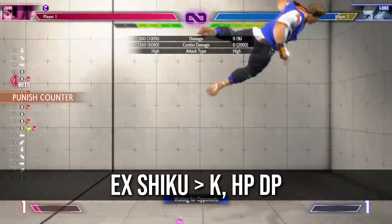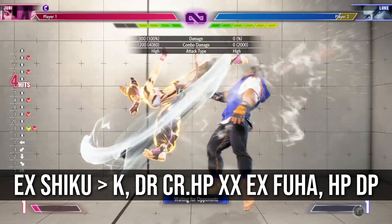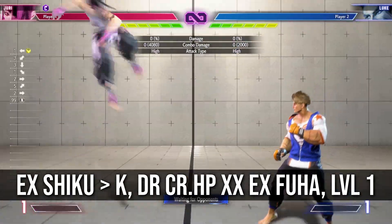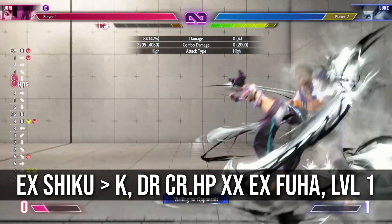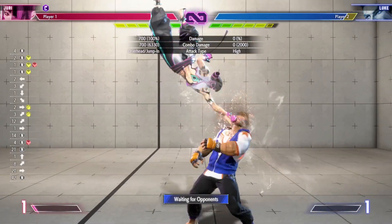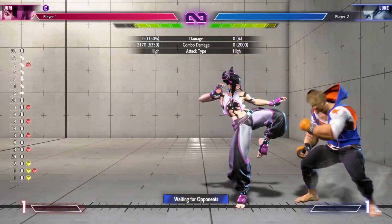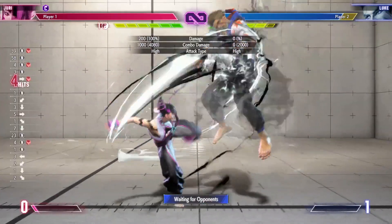Juri's dive kick from SF4 is back and you can use the EX version then the kick follow-up to get extensions like this. You can use drive rush to tack on a little bit more damage if you need to go for the kill. You can also use it in conjunction with her jump medium punch during block strings to really mix up your opponent and put them into fuzzy guard situations. When spaced correctly, her level 1 dive kick also combos into level 1 super.